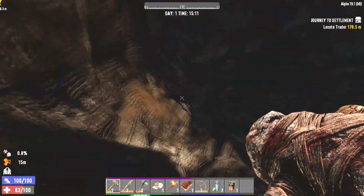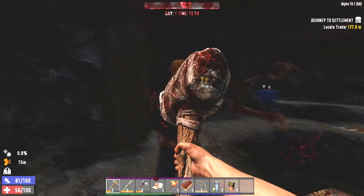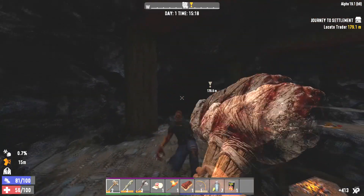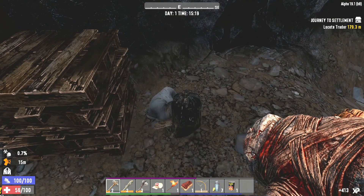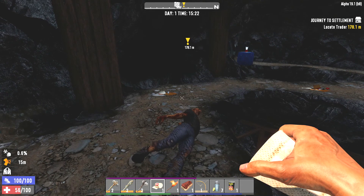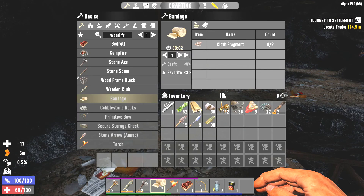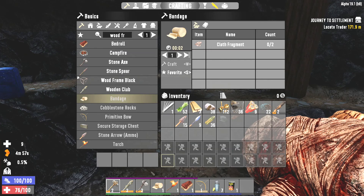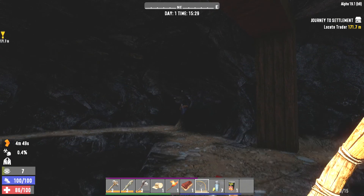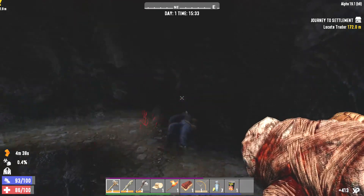Anything back there? Nope. This does go somewhere. Got another zombie. I wonder - is this the cave system for the trader? Because the trader is very close. We do need a little extra health. I don't want to use my bandage, but I do have one that will stop bleeding if we need it. I kind of need the health right now so we're going to use that to heal ourselves. Let's repair that - now we're all up and running again. Well hello, I see you're hiding there.